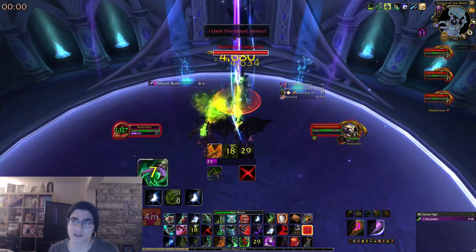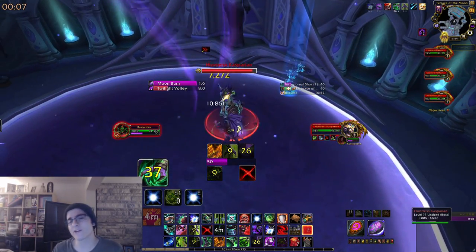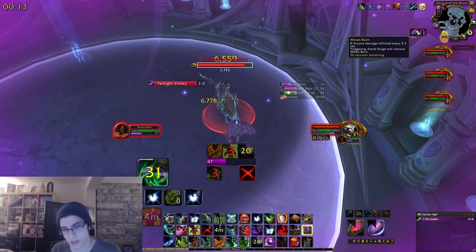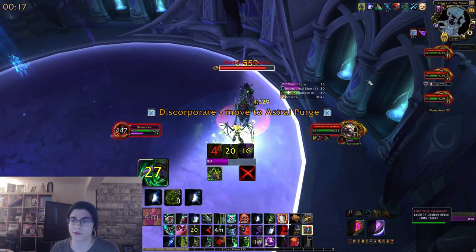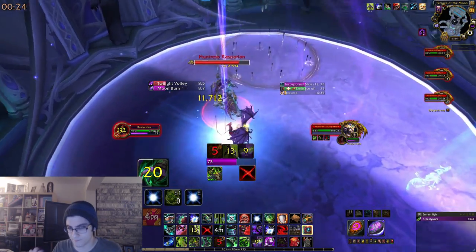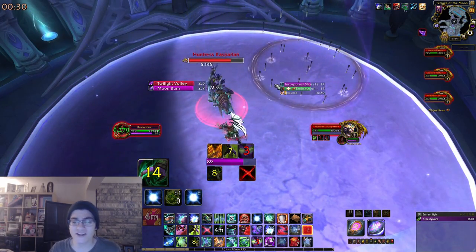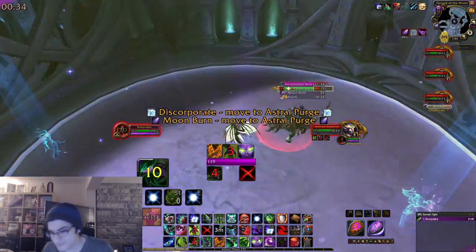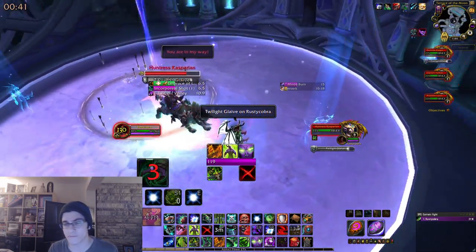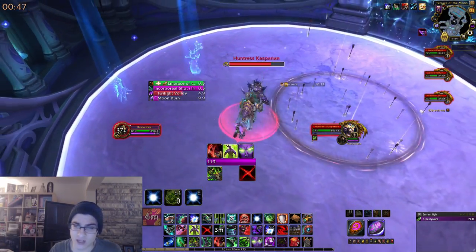Moving on to Mythic Sisters of the Moon — this fight is a complete joke and is going to be the easiest boss in the raid, maybe besides Goroth or Demonic Inquisition. You'll have a dark side of the moon and a light side. When you cross to the other side it removes certain debuffs like Moon Burn, and importantly when the boss does Moon Glaive and you get the Incorporeal debuff, it reduces your healing taken — definitely remove that by moving from light to dark or dark to light.